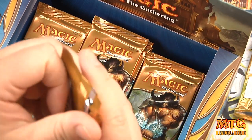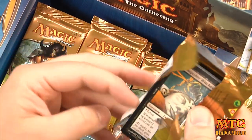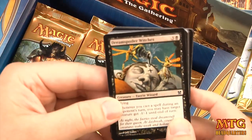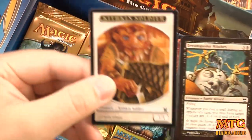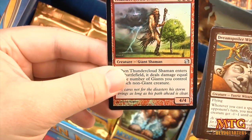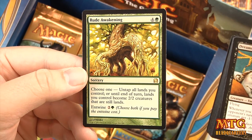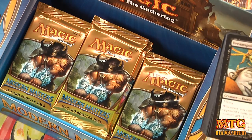How many of you guys drafted this weekend? I've already opened two boxes and will go to four — all the boxes I currently have. Pack 4 — we have a Kithkin Soldier token and a foil Thundercloud Shaman. Our rare is Rude Awakening — a five-drop: choose one, untap all lands you control, or until end of turn lands become 2/2 creatures that are still lands.